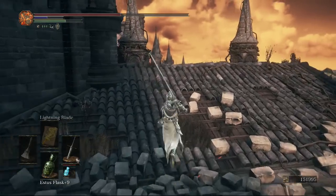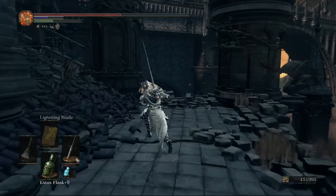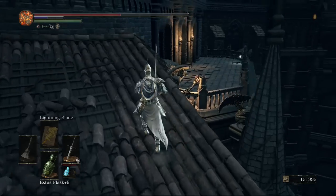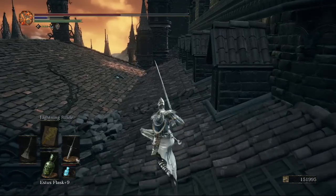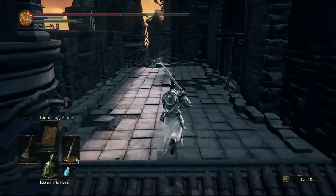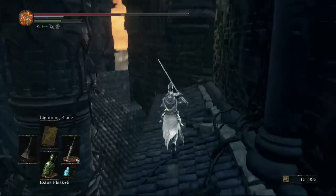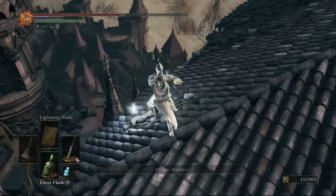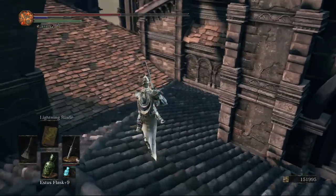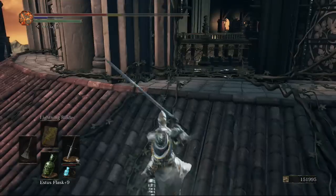This time on the roof, instead of going right to the end, stick to the left side as much as possible and continue through the level. Take a left at the end — there's one item on a balcony to the right that we'll get later anyway. Continue around; there's a crystal lizard here and you'll be attacked by two gargoyles on the left roof. There's also a titanite chunk visible from the first outdoor area.